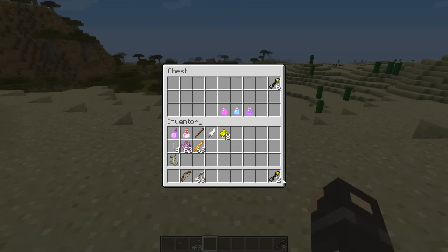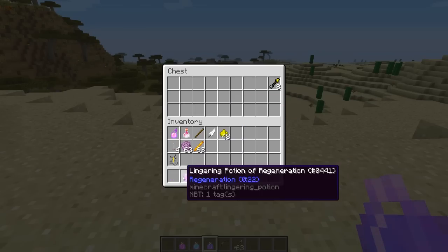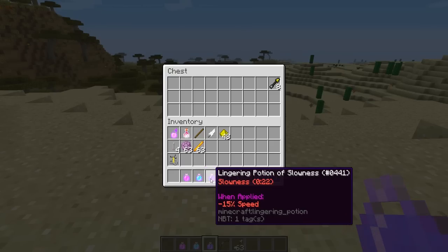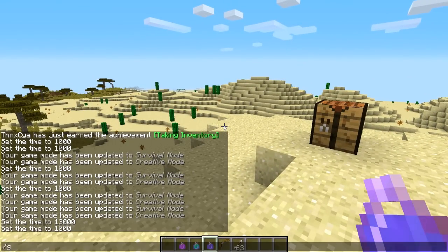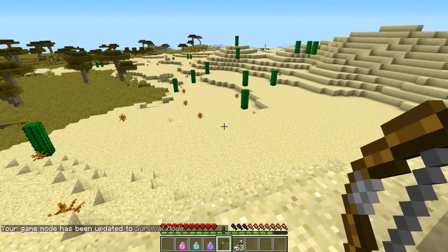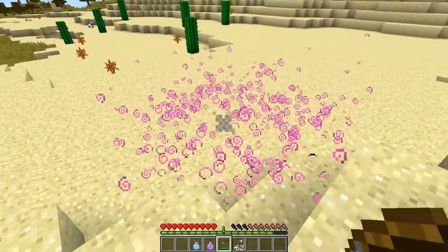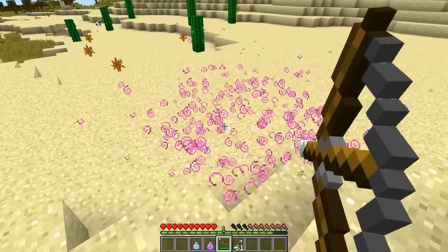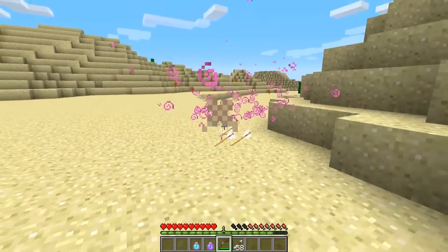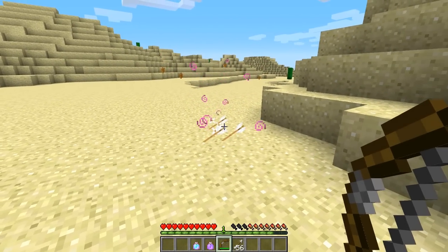So I've got a bow and some arrows here. I've got three of the new lingering potions - I've just gone for some random ones. I've got regeneration, leaping, and slowness. Now, what we need to do is change into survival mode because this will not work in creative. All we need to do is chuck a potion on the ground. You can see it has the lingering AOE effect, and then we fire arrows into the middle of this. Every single time you fire an arrow, the actual radius will decrease, so you can't just spam a thousand arrows in a couple of seconds.